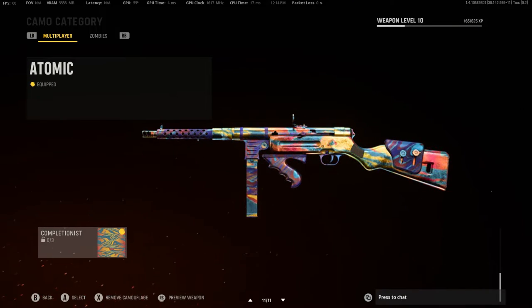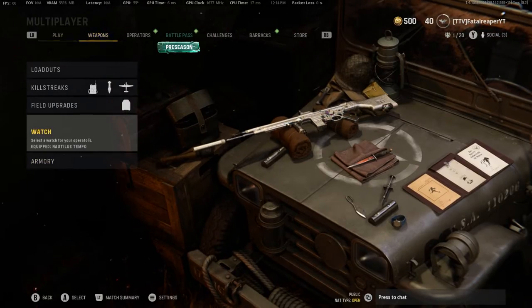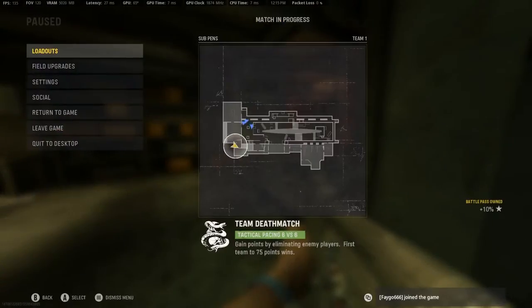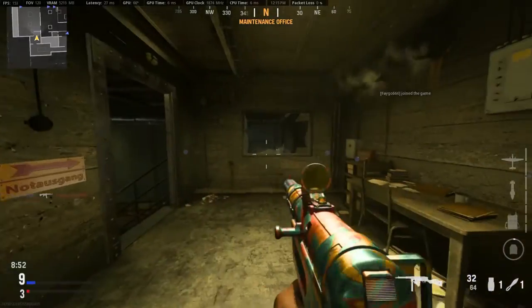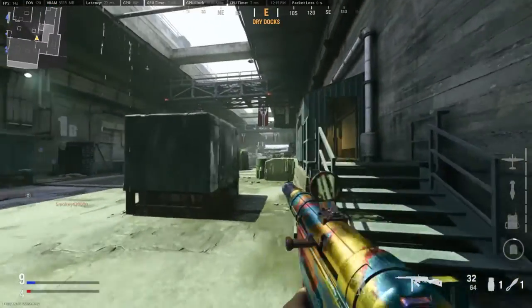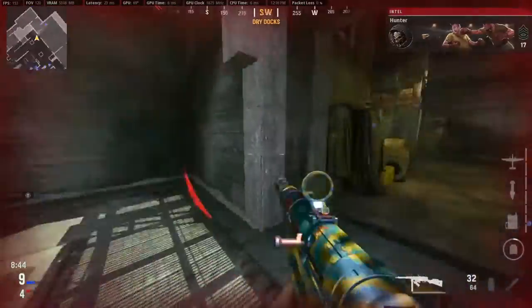You can do this with all camos — gold, diamond, or atomic. I did it with atomic, and I did it with diamond on my STG, and it does work. We're going to jump into a game right now and I'm going to show you the camos do show up in game. This is just a glitch and it will probably be patched very soon in the next update.